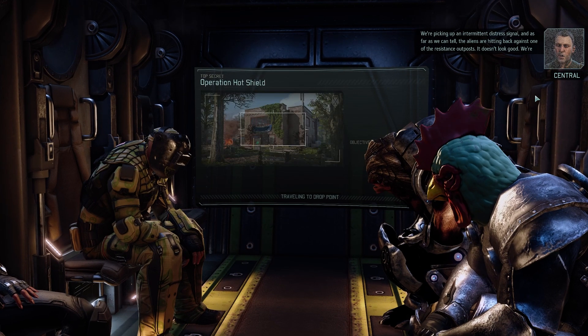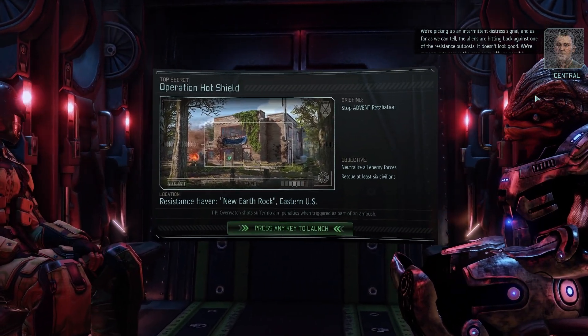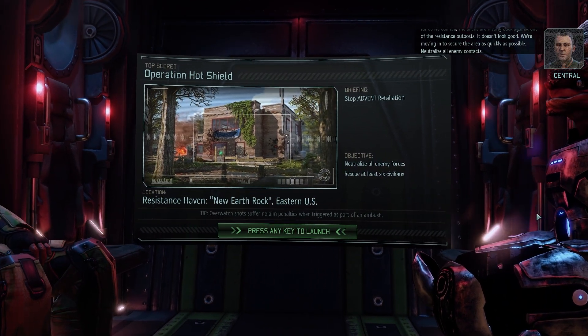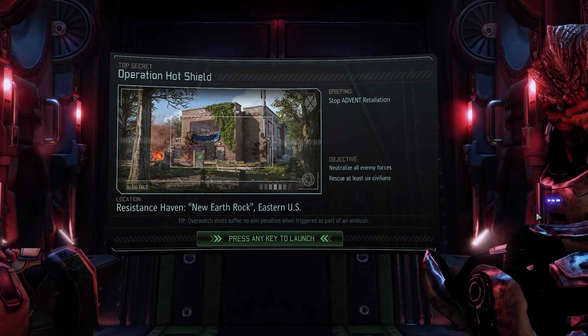We're picking up an intermittent distress signal and as far as we can tell, the aliens are hitting back against one of the resistance outposts. It doesn't look good. We're moving in to secure the area as quickly as possible — neutralize all enemy contacts. You heard the man, let's go.